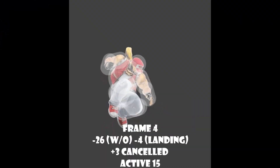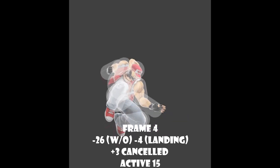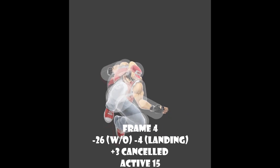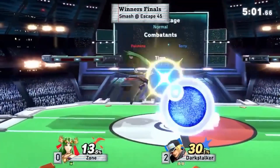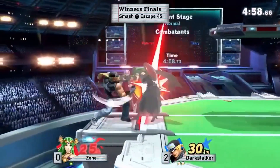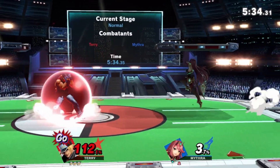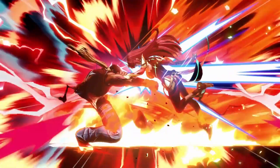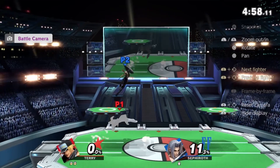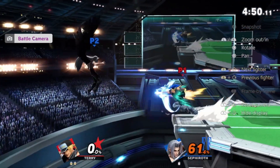Nair is part of what I like to call the Holy Trinity of aerial normals — we'll call this one the Sun. It comes out extremely fast, frame 4 to be exact, and is special cancelable. The move hits pretty far below Terry and is active for 15 long frames, which can be used off stage to go for a special cancel that can kill ridiculously early. It's really good as a tomahawk move, and on taller characters you can use it as an instant shield poke. Against everyone, it's a really good air-to-air — your equivalent to down tilt in the air.